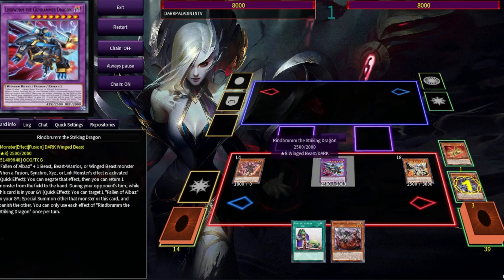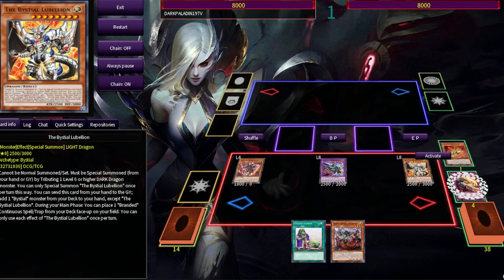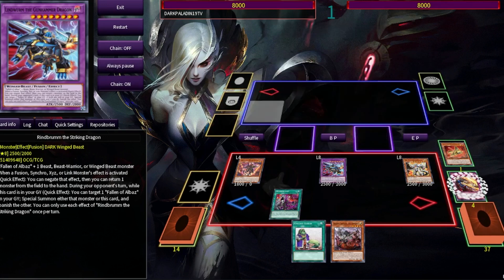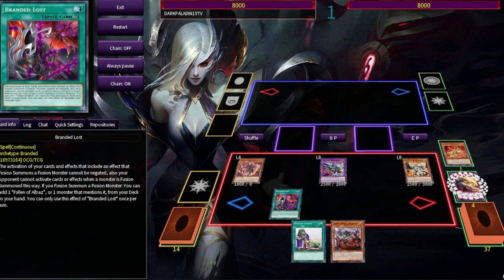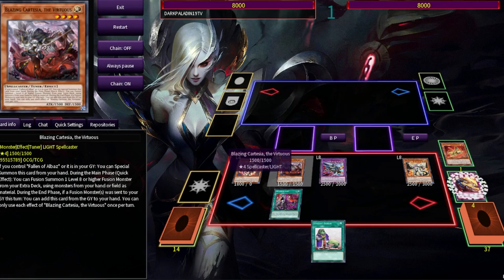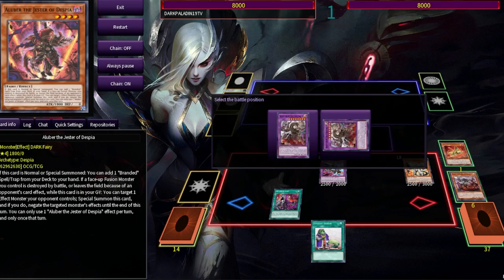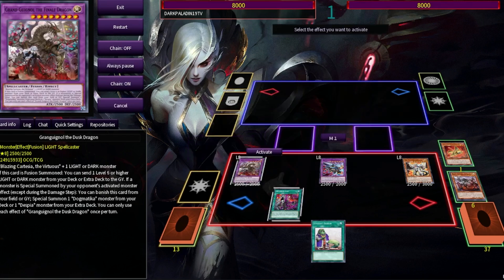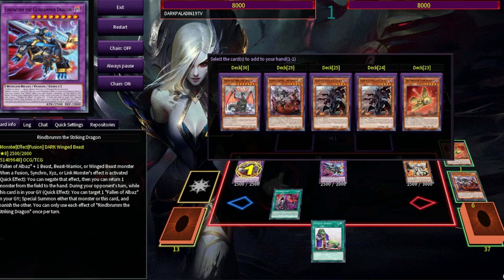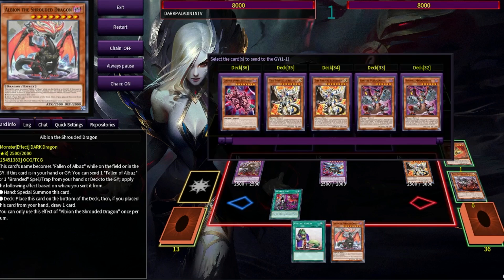This is the different part - we're going to dump retribution with Saronir as always, but we will not search Branded Beast with Lubeleon. Instead we go for Branded Lost, and I'll show you how and why. We summon Cartesia and go for Grangignol. We summon Grangignol and dump the gimmick puppet with it, then add Albion with Branded Lost. This way you will not lose the Albion dump.